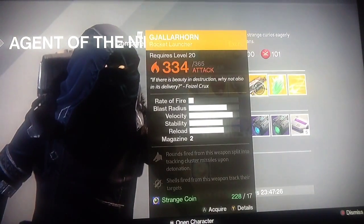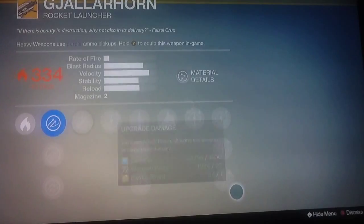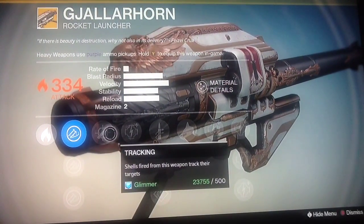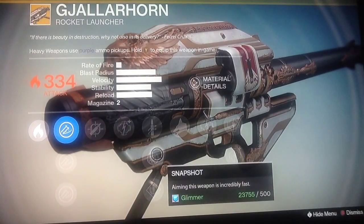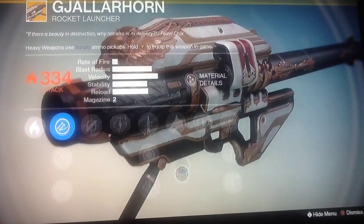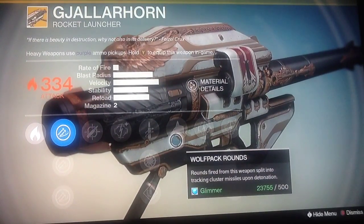Okay Guardians, I'm here again and I can't believe he's selling this — the Gjallarhorn. It has Tracking, Quickdraw, Snapshot, and Speed Reload. Always do Speed Reload, like I said last time. And Wolf Backgrounds.